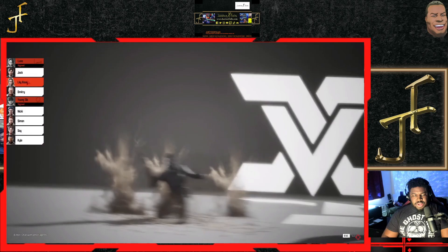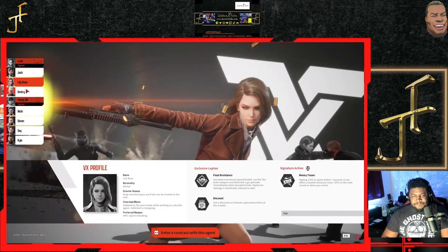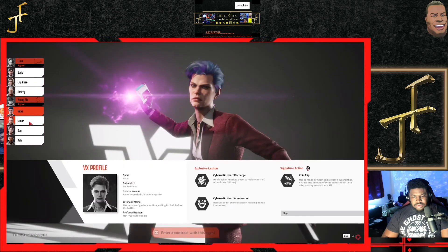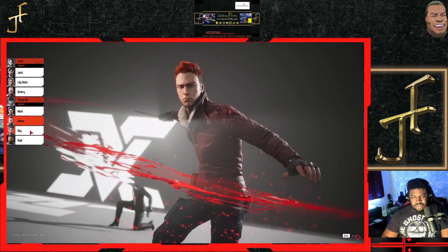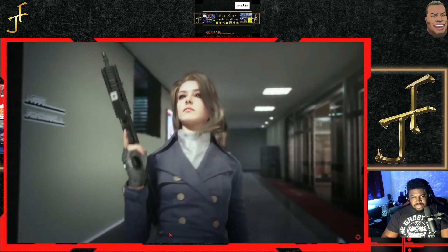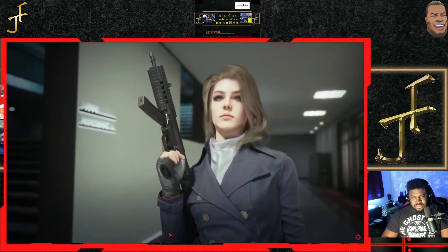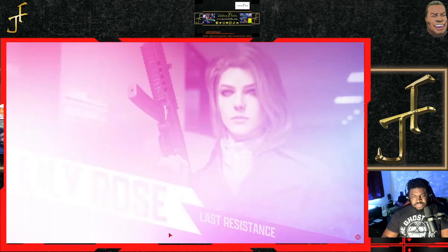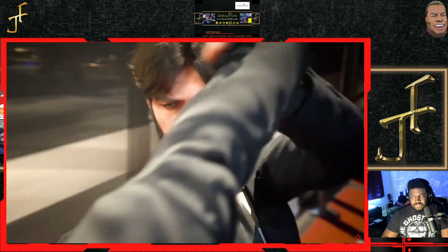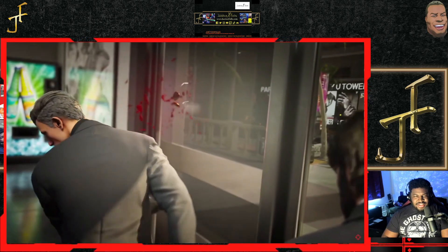Before you jump into either game mode, you're introduced to a cast of contractors that you can take the field with. A surprising nine of them were available to try, each with their own sets of passive and active abilities. I didn't get to examine and try out team comps that took the best advantage of these unique abilities, but some seem like they can be pretty impactful — like this guy who is definitely not John Wick, but can stun enemies with pistol shots to the torso.